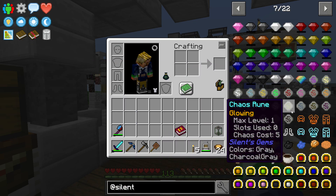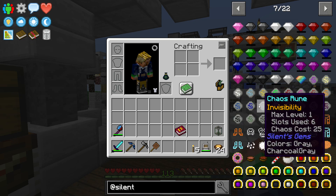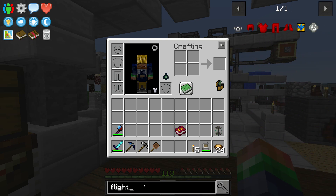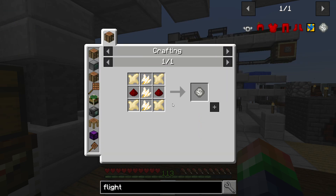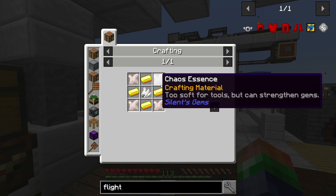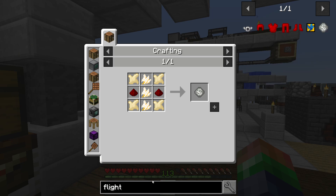So for flight, what we're going to need to do is get one of these chaos runes. One of these chaos runes will actually say 'flight' - right there. It looks like we're going to need 24 feathers for each one of them, gold chaos essence, and everything else we should be good to rock this thing out right now.